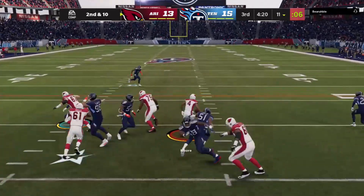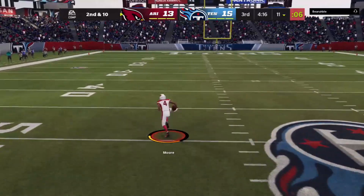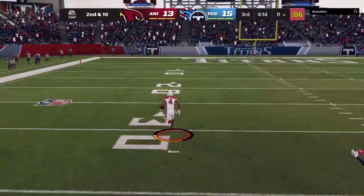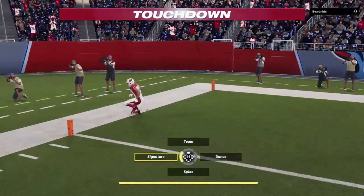From the shotgun now, here's an inside gil. Look at this — middle of the field, a breakaway. He's at the 40, 20, 10. Touchdown.